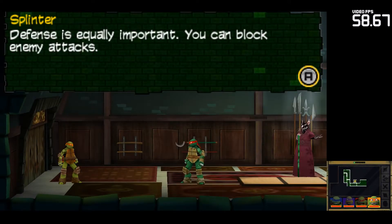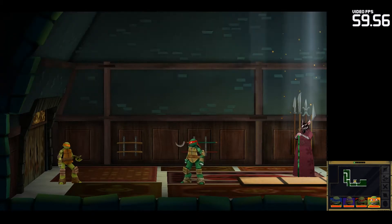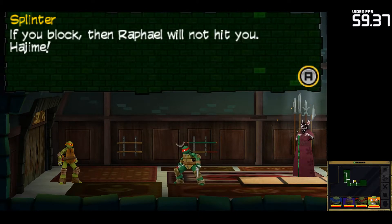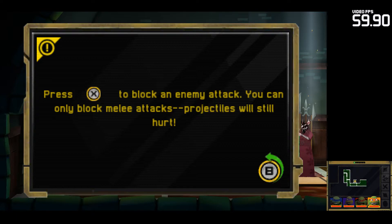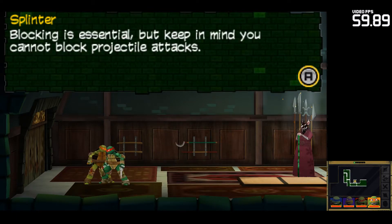Defense is equally important. You can block enemy attacks. Aw, what? You mean I gotta let Raph hit me? Now we're talking. If you block, then Raphael will not hit you. Hajime! Blocking is essential, but keep in mind you cannot block projectile attacks.